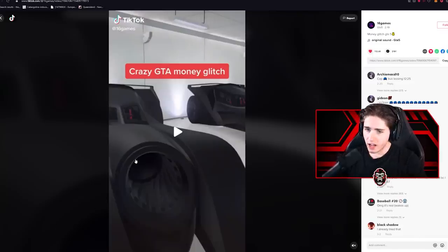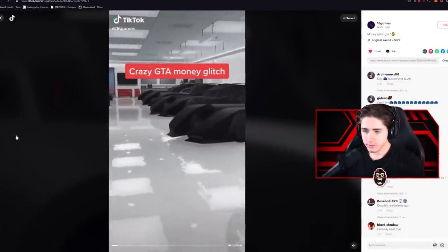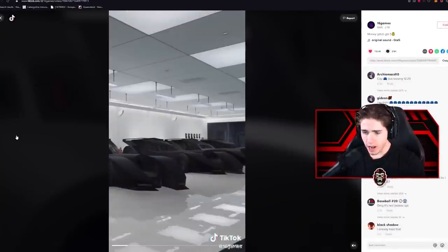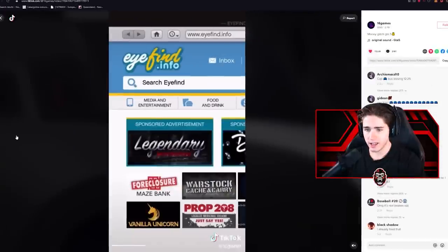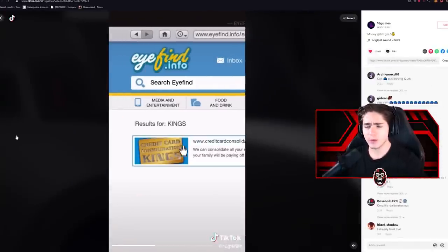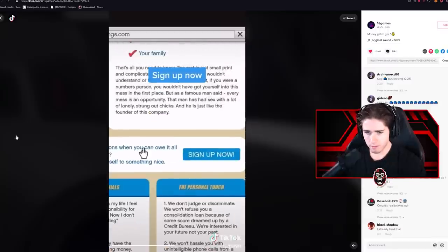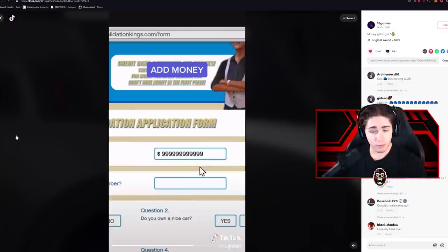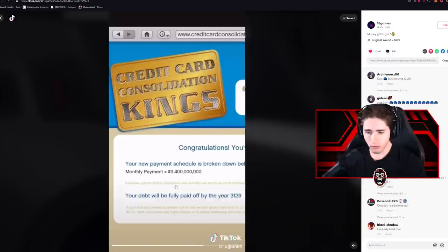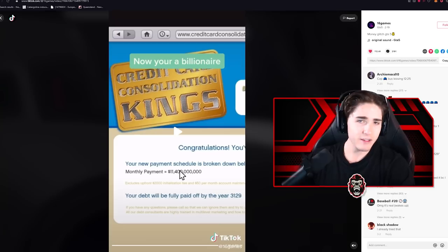To start us off, we have a crazy GTA money glitch with 112,000 likes. We're looking at a garage full of Vigilantes, going to the phone, then to the internet. He's got no money. We type 'Kings' — we tried a Kings glitch before, probably almost a year ago. Sign up now, just add money. Simple as that — just let the game know how much money you want, answer yes to all the questions, and now you're a billionaire. We're going to try that this time and see if it works.